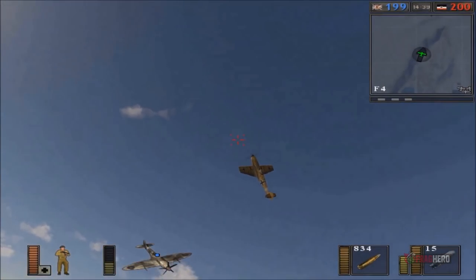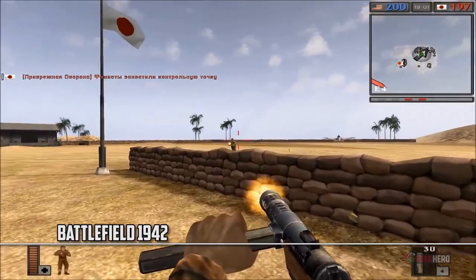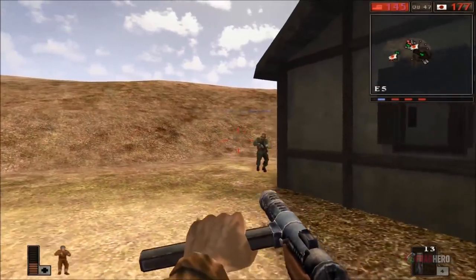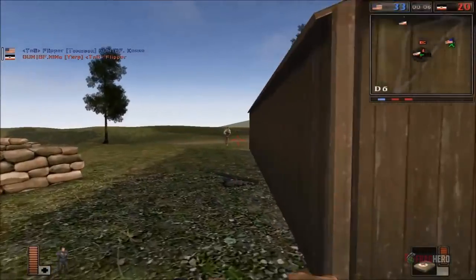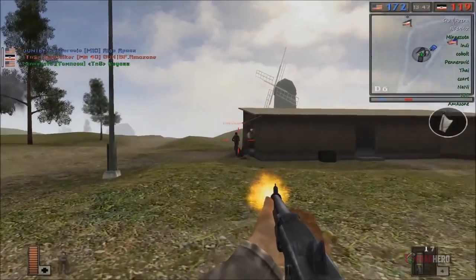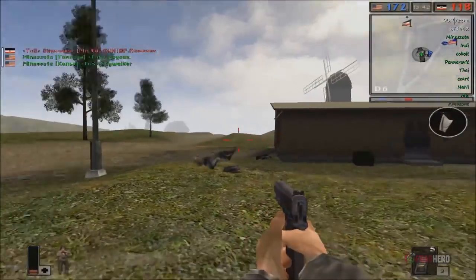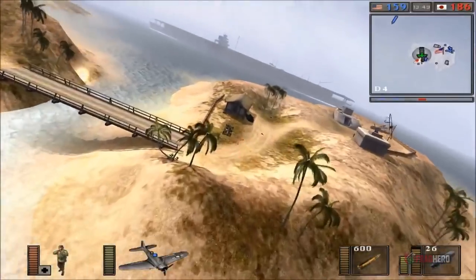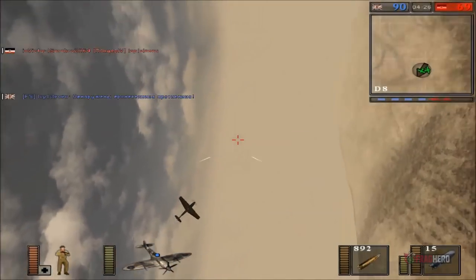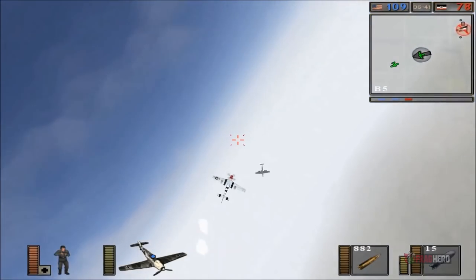Five classes of infantry are available in Battlefield 1942: Scout, Assault, Anti-Tank, Medic and Engineer. Players can also choose to fly different World War II fighter planes, bombers, navigate submarines and drive tanks. The gameplay has a more cooperative nature, making it important not only to kill enemies but also to hold certain control points on the map. Players can join either the Allied forces or the Axis team, with battles taking place on maps located in a variety of famous battlefields portrayed as close to reality as possible. Like Half-Life 2, Battlefield 1942 has spawned a myriad of community generated mods.